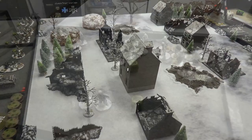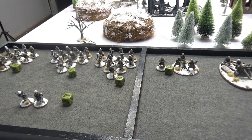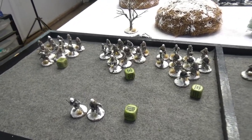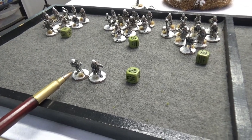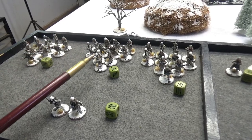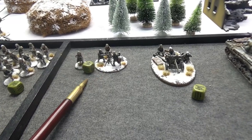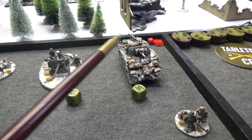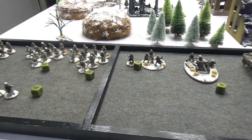Let's talk about the forces, beginning with the Americans. These are small forces as a beginner teaching game should be — 779 points and seven order dice. Everything is regular. It's commanded by a first lieutenant and man, both with carbines. There are three identical infantry squads of 11 men: eight Garands, two BARs, and an SMG squad leader. The Americans also have one medium mortar with spotter, a 57-millimeter AT gun, and a Sherman with a coax and an extra medium machine gun on top.